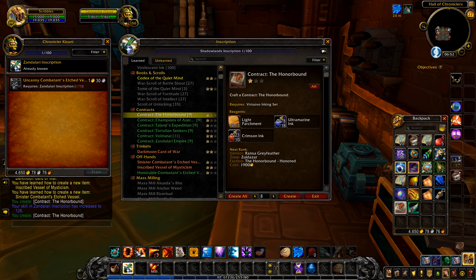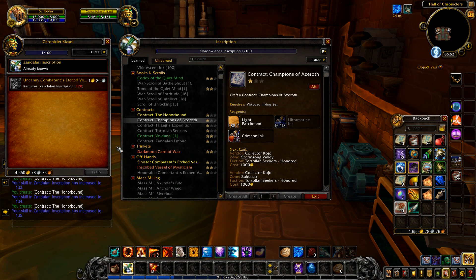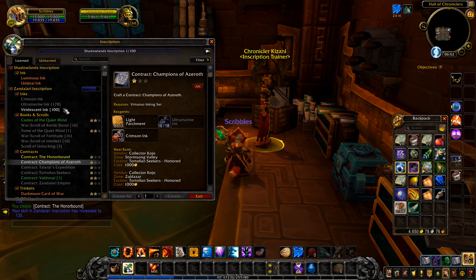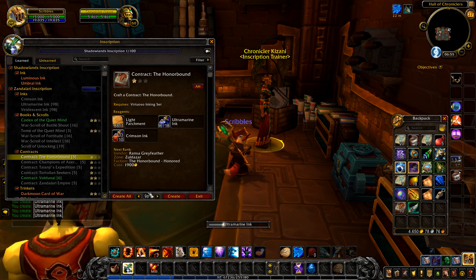We're doing very well — 132, 133, 134, 135. Nice. We're running out of ultramarine ink, so let's make more. See if we can get to 140. We've got enough in theory to hit level 140 with the honor bound using this recipe particularly. Let's pause making the ink and see if we can get there.